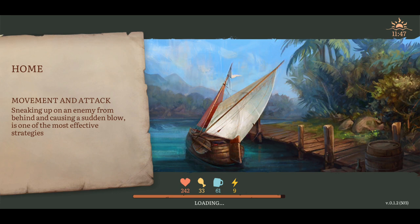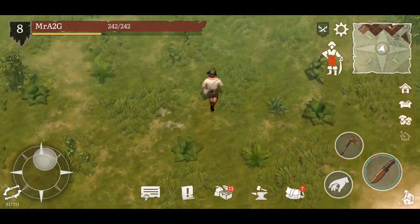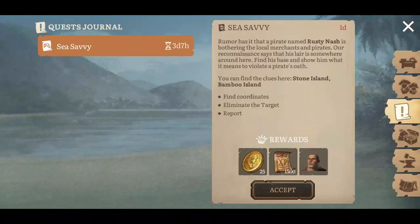Let's head back to the dove coat to round off this episode. We've got the Sea Savvy here - this is like a bounty system. Rumor has it a pirate named Rusty Nash is bothering local merchants and pirates. Our reconnaissance says his lair is somewhere around here - find his base and show him what it means to violate a pirate's oath. Find clues at Stone Island and Bamboo Island, find the coordinates, eliminate the target, report back, get some coin, and you get Ugly Pete - another sailor to come with you!